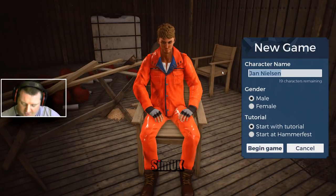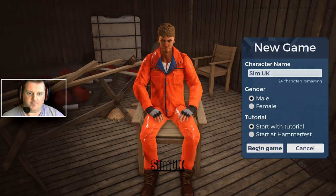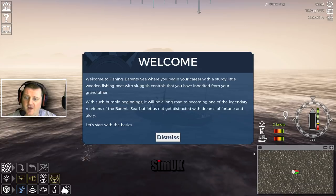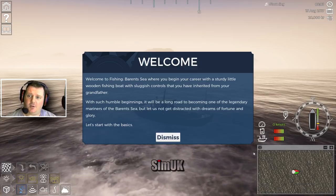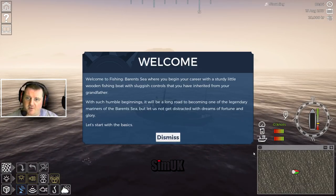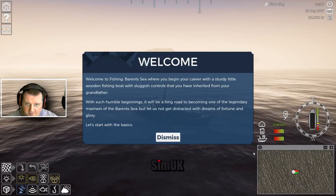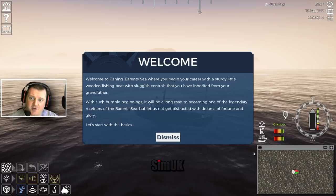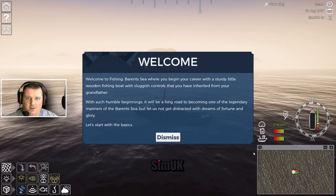Unfortunately you can't create your own character at the moment - you can't change anything. So I'm going to be SimUK Male. Start with the tutorial, begin the game. I'm basically just going to read through the tutorial and explain what I've done, because I have learned quite a bit already. Welcome to Fishing Barents Sea, where you begin your career with a sturdy little wooden fishing boat with sluggish controls inherited from your grandfather. With such humble beginnings it will be a long road to becoming one of the legendary mariners of the Barents Sea.